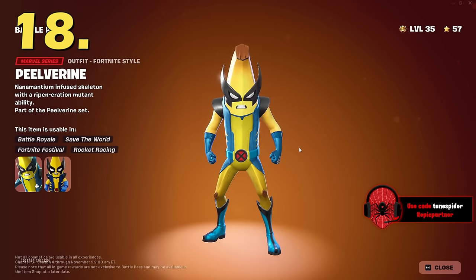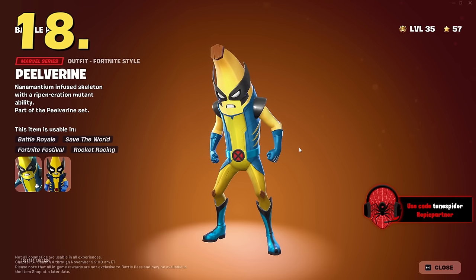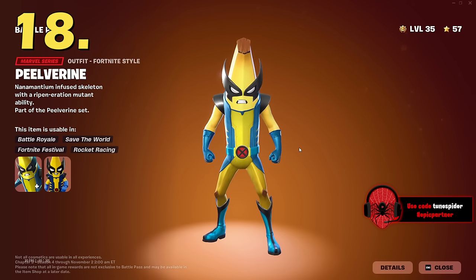At number 18 is the Peelverine outfit — the yellow and blue Wolverine suit. I think this one looks better than the brown and yellow. Peely does wear this suit well, he pulls it off. I love the small details like the white eyes. The blue and yellow suit looks very clean.